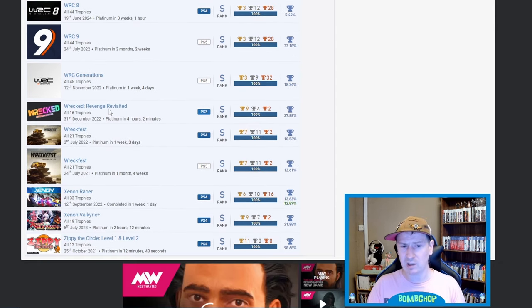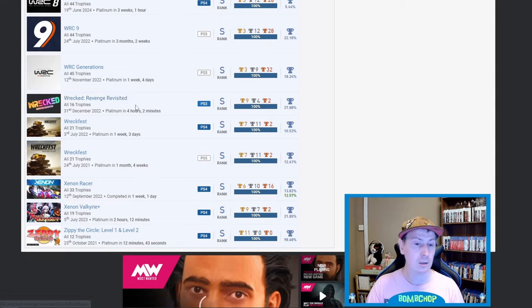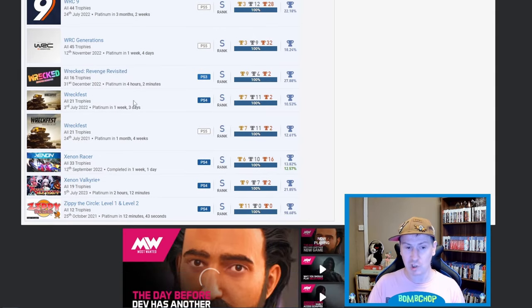Then we've got Wrecked: Revenge Revisited — no idea, four hours two minutes, not the highest platinum so fair play. Wreckfest twice, both look done legit — 10.53 on PS4, a little bit higher on PS5. Then we've got Xenon Racer at 13.82 percent, DLC at 12.57 percent. And then Xenon Valkyrie Plus — no idea what that is.